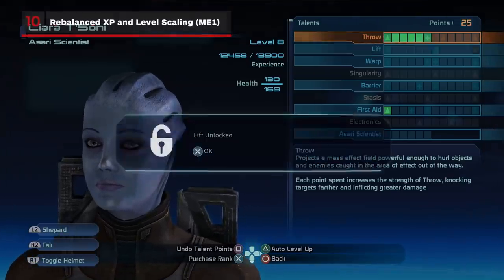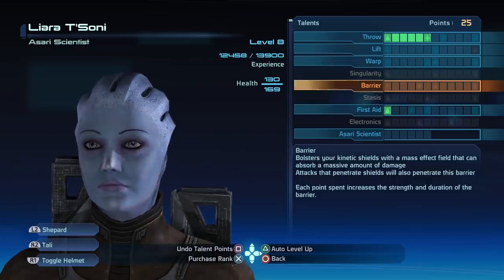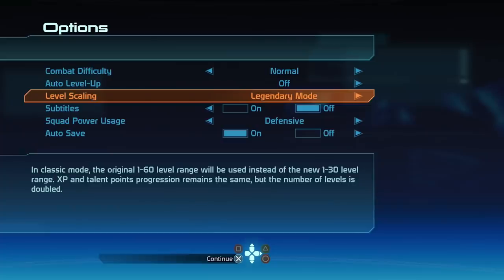And finally, Number 10: Rebalance, XP, and Level Scaling. The level cap in the original Mass Effect was 60, but in order to hit that cap, you had to do multiple playthroughs on the same character. That's been changed with a new level scaling mode called Legendary Mode, which uses a 1 to 30 level range instead of the 1 to 60 range, thereby allowing players to complete most of the content by the end of the game and still experience what it's like to be at the highest level.